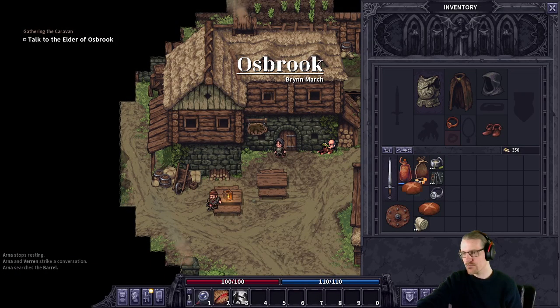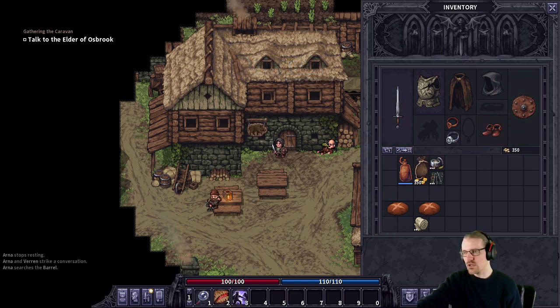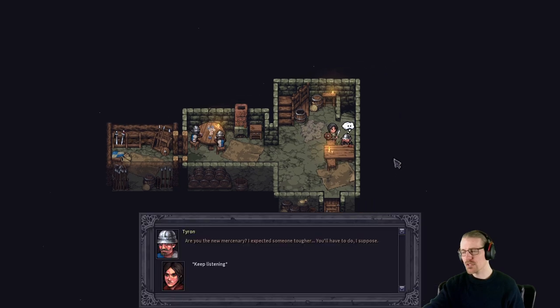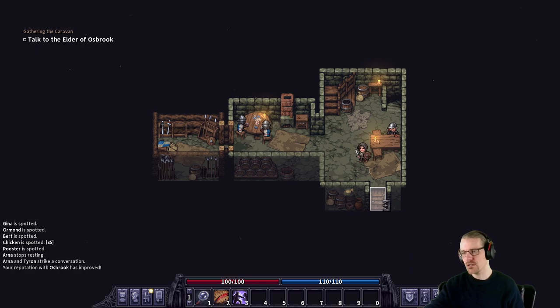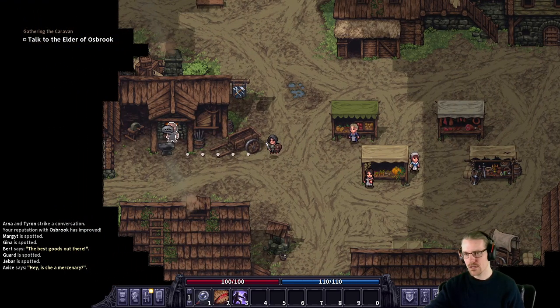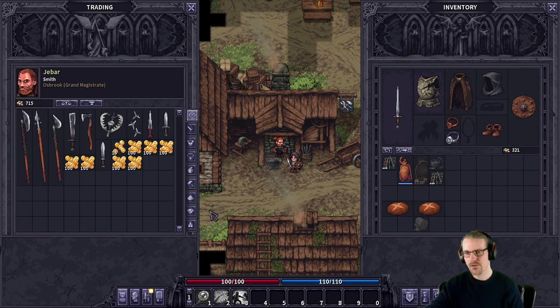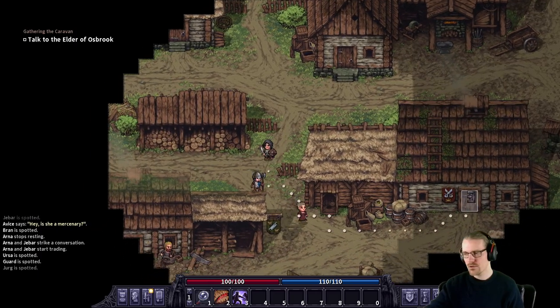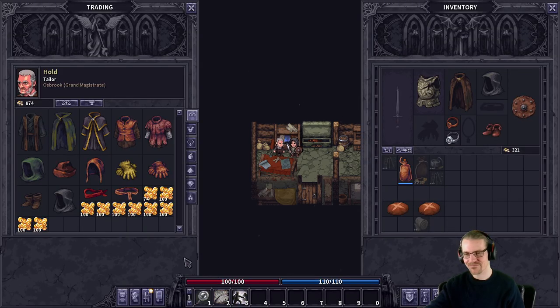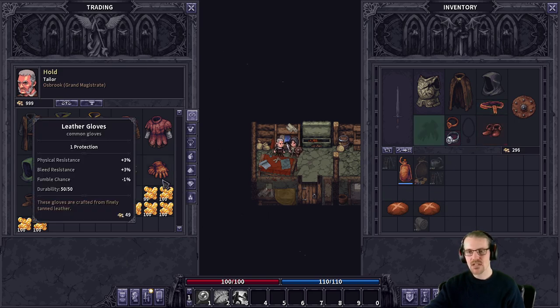Did I grab the ring? Yes. So to begin the run, we would have to use the shield here in order to not penalize ourselves. But we want to beeline to Manshire, where we can get the treatise for Combat Mastery 2, and then buy that as early as possible. We want to beeline, which means we should get the contract. We can get the bad belt, but whatever. And the leather gloves.